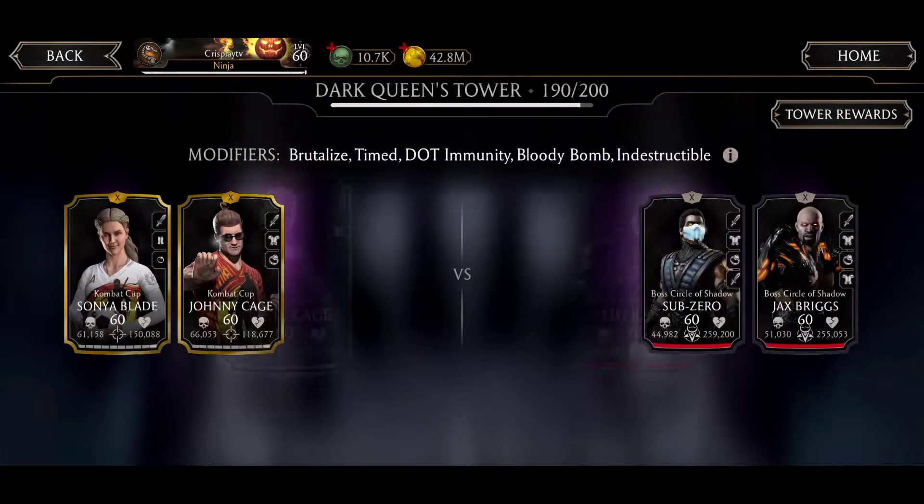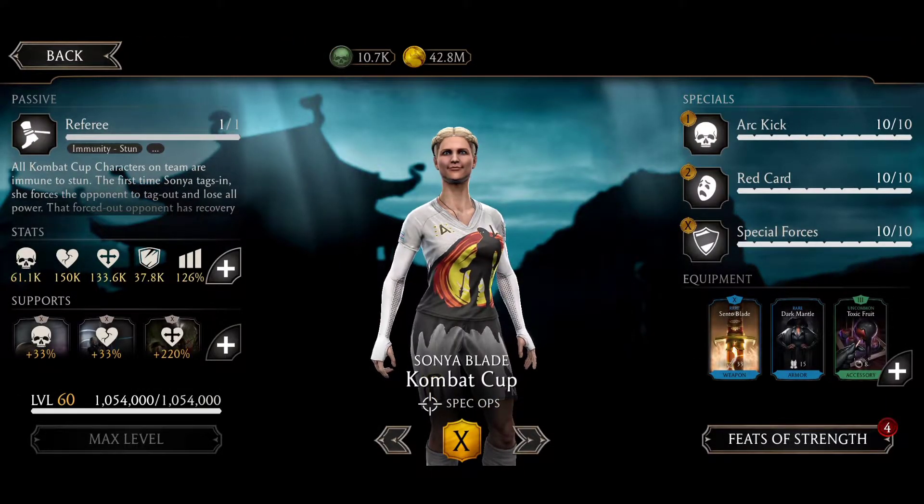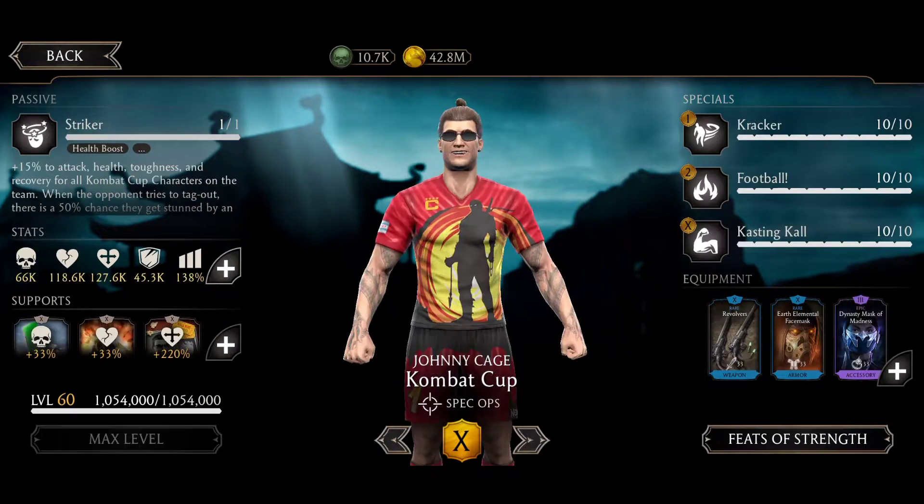Let me show the gears of my characters. Going to put stun as a starter because of stun immunity — Central Blade with unblock attack chance, Darkman for more health, and Toxic Fruit for more health and damage.